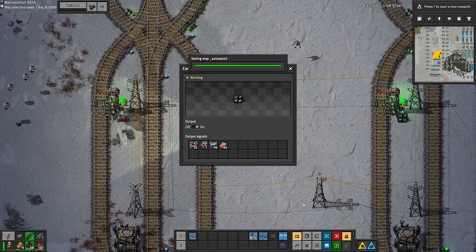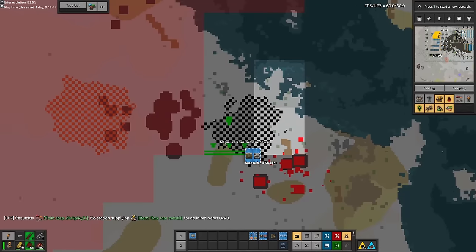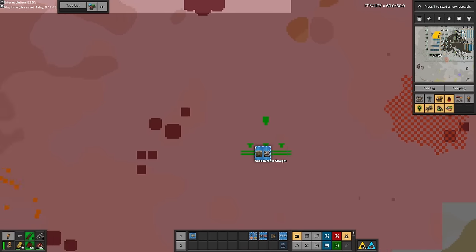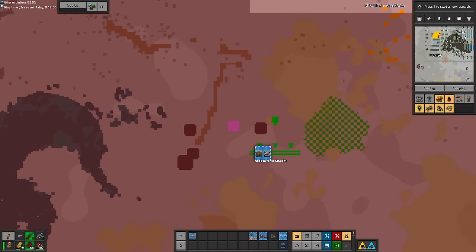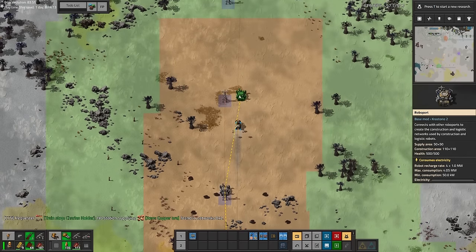Here I am building the red circuits, which is what we're using the plastic for, and we're also using green circuits here so I just botched down a couple of stops and we're good to go. Following setting up red circuits I decided to help a little bit with the biter defense on the southern front and just added a wall down there.